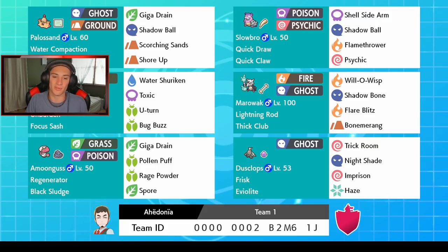Amoonguss rocks out with Rage Powder. You can put people to sleep 100% of the time if you can get it off — he's rather slow, but he's a really strong Pokémon. Then we got Dusclops — this is actually a trick room team. We've got Trick Room with Dusclops, Nightshade, and we can also Imprison Trick Room if we want, and use Haze to remove stat changes.